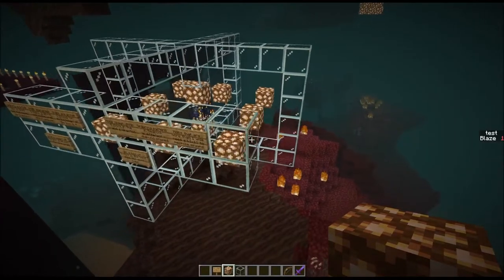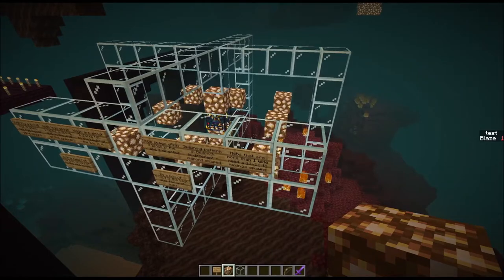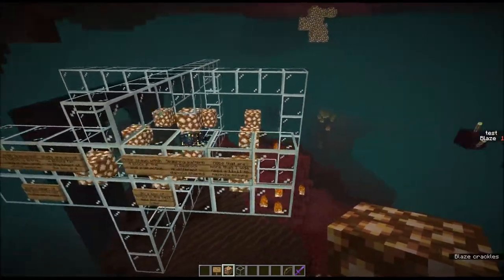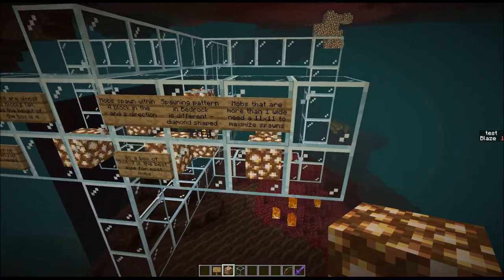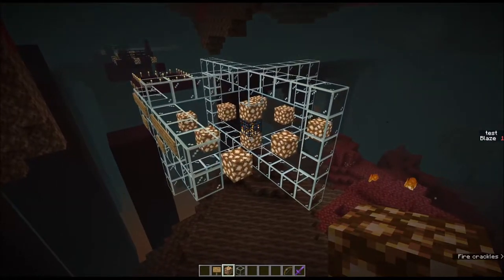One last note that's relevant while you're in the nether: since we have magma cube spawners now, if you're doing this with a magma cube spawner you actually need to be at least 11 by 11 in the x and z direction, just because of how large the largest magma cubes are that can spawn from those.